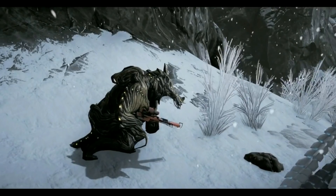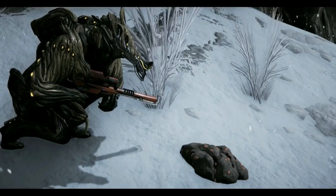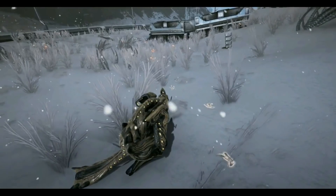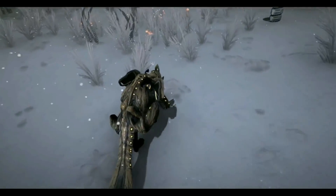Crikey, would you look at that? Come get a closer look — a little bit closer. Activate the prompt on the Poop to begin the hunt. A trail of footprints will appear, leading you to the proper location. Take care to not lose track of them.